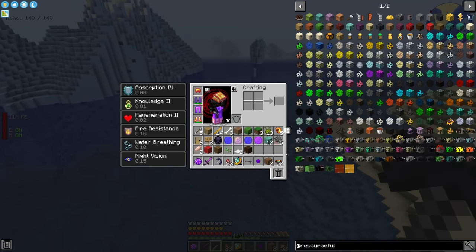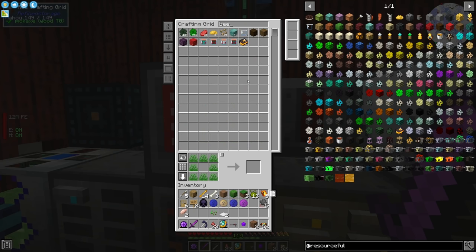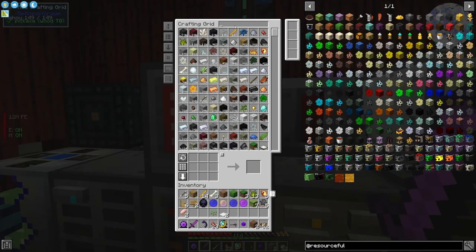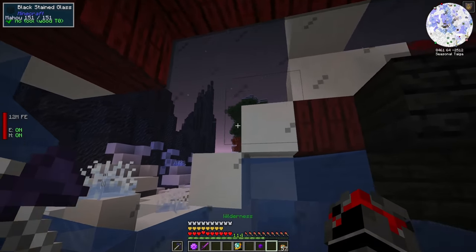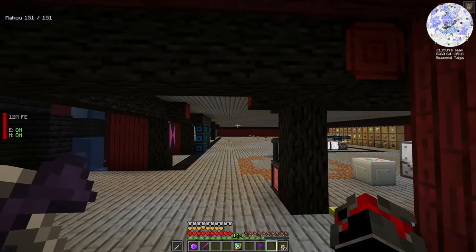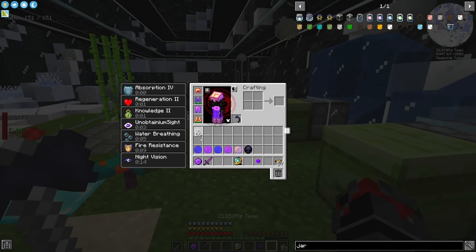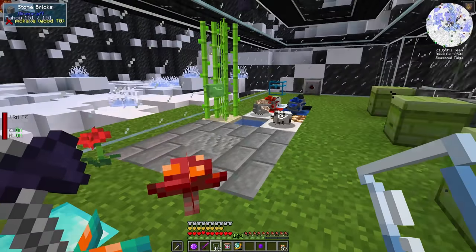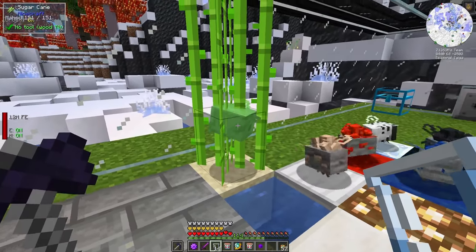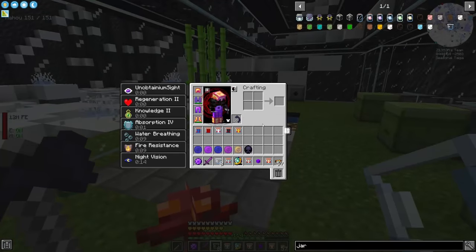Let's head back and get these bee nests made. Do I have shears? I think I'm going to need some shears because I don't have any grass. I have a little bit of grass. We got seven nests. We need more grass - let's grab our shears and go grab some. We've got the nests - it might be morning time already. I went through my inventory and cleaned up some stuff because it was a disaster zone.